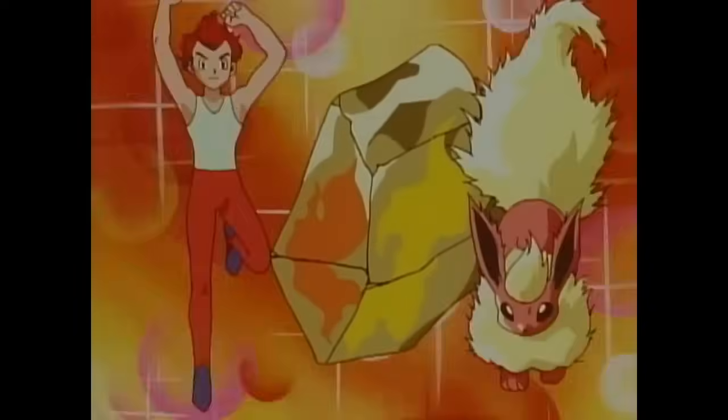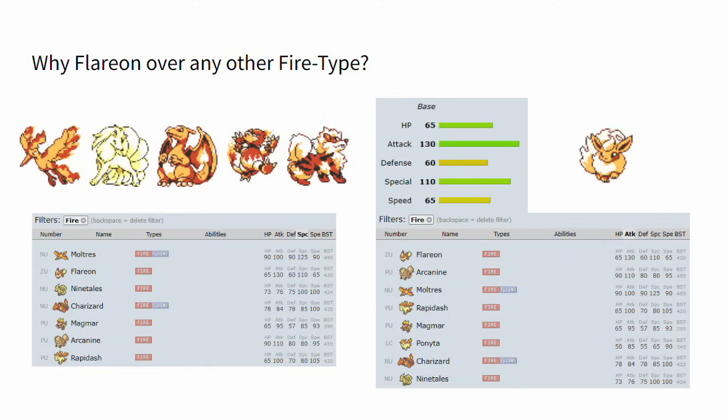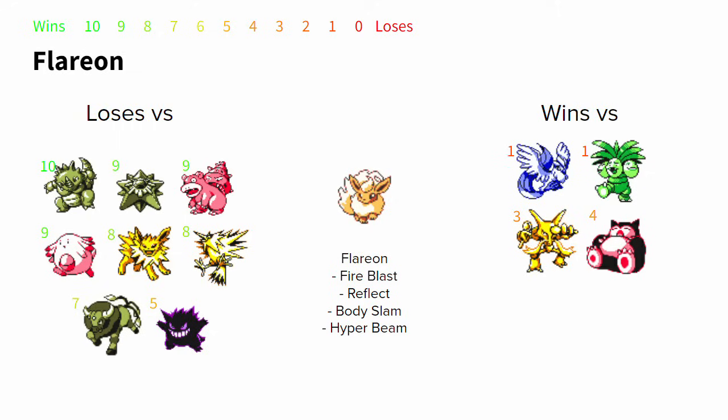The last Pokemon I'd like to talk about is Flareon. Flareon wasn't used at all during the RBY 1v1 Tour — I came up with it after the fact. Flareon is a Fire attacker using Fire Blast, Reflect, Hyper Beam, and some combination of Leer or Body Slam to defeat a surprising list of Pokemon. It's chosen over other Fire types because it's a pure Fire type — no bad secondary typing — and it has the highest Attack stat of any Fire type, giving it the strongest Hyper Beam and Body Slam. Flareon wins versus Articuno, Exeggutor, Alakazam, and boasts winning odds versus Snorlax, making it potentially viable despite its many losses.